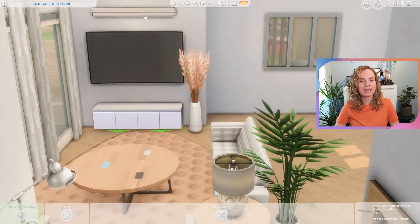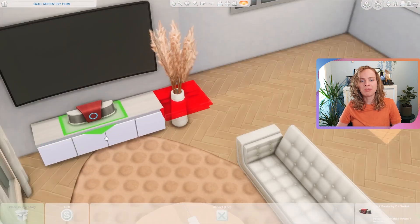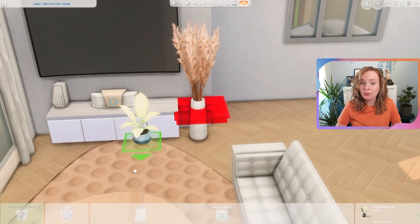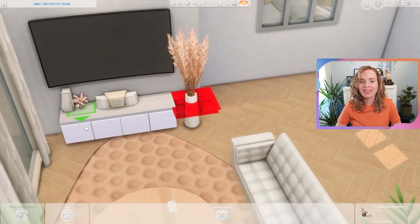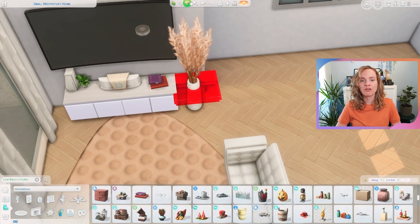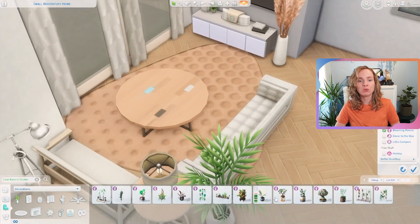I decided to just keep the walls white — well, it's not even white, it's a very light gray color. So it looks very pretty, just very clean and crisp and sleek and minimalistic, which is really what I was going for. I think I succeeded; I'm quite proud of this one. It's definitely a little bit out of my comfort zone.